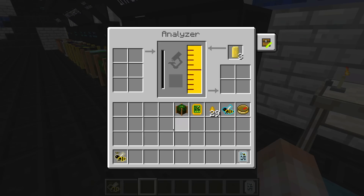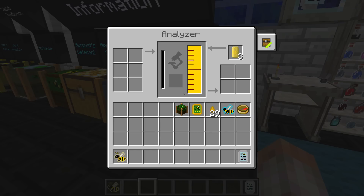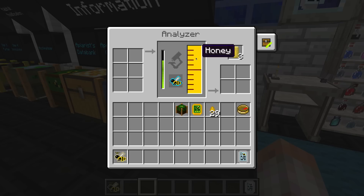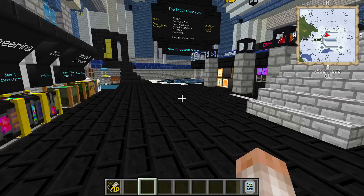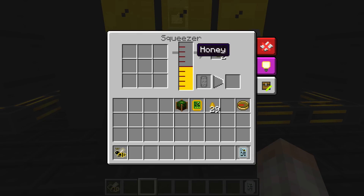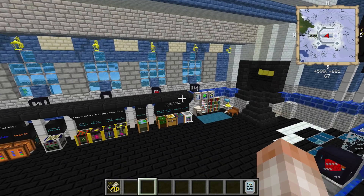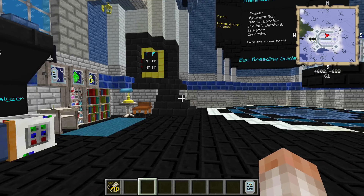The analyzer lets you automate the analyzation of your bees without using a bealyzer. It requires liquid honey to work, which you get by running honey drops through a squeezer — you also have a chance to get propolis that way. Fill the analyzer with liquid honey and it will analyze your bees automatically. It's an okay block, a little slow, and we'll talk about automating it in the next episode.